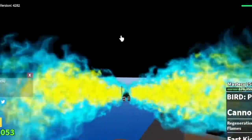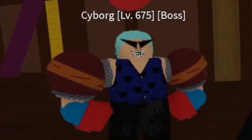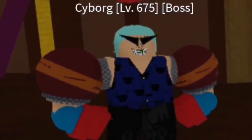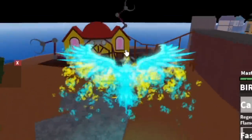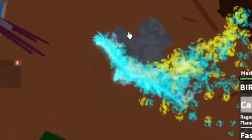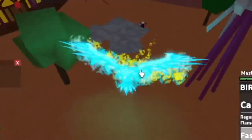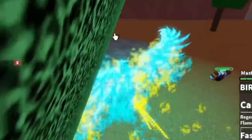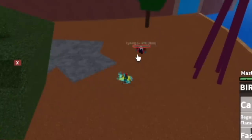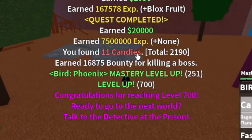Final grinding island: the Fountain City. The only enemy here is cyborg. Defeat them until you reach level 700. By the way, the final skill — Full Transformation — this skill will heal you and you can still use all your skills, both damage and support/heal ones. At 700 you will receive a quest — you need to go to the prison to talk to the detective.